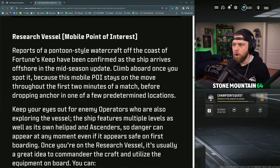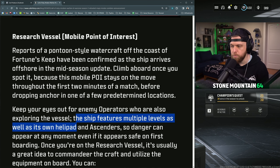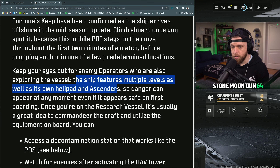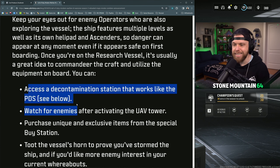The Research Vessel is a pontoon-style watercraft off the coast of Fortune's Keep. This mobile POI stays on the move throughout the first two minutes of the match before dropping anchor in one of a few predetermined locations. Keep your eye out for enemy operators also exploring the vessel. The ship features multiple levels, as well as its own helipad and ascenders, so danger can appear at any moment.